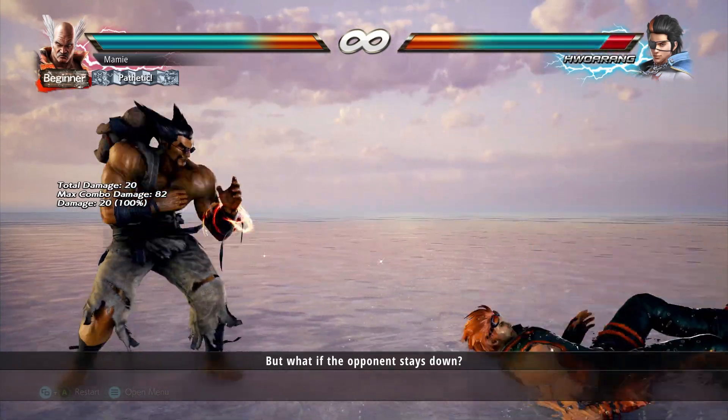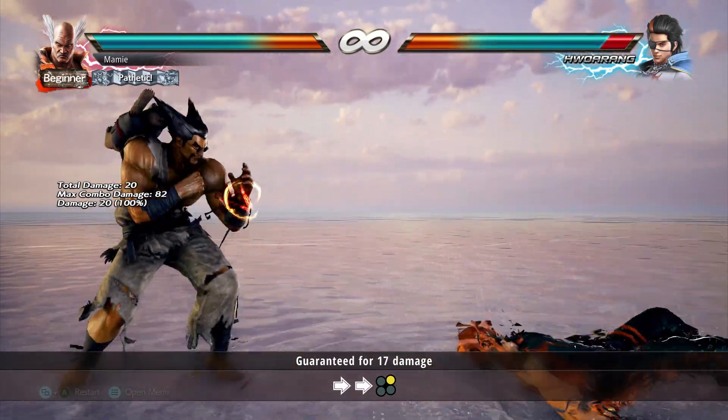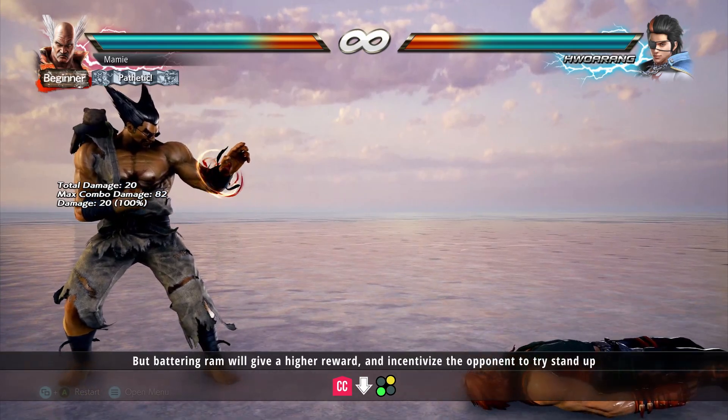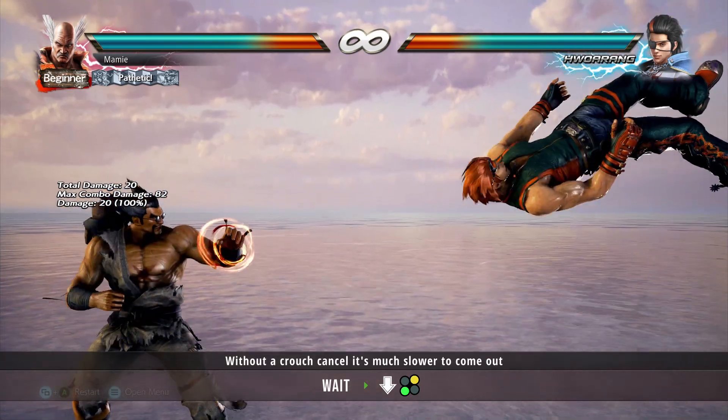But what are our best options if the opponent stays down? Forward forward 2 is still guaranteed for 17 damage, but crouch cancel battering ram will give a higher reward and incentivize the opponent to try and stand up. Make sure to crouch cancel as it will come out much slower without it.